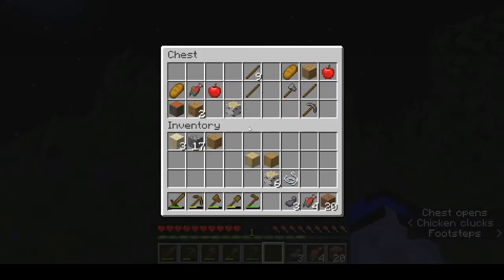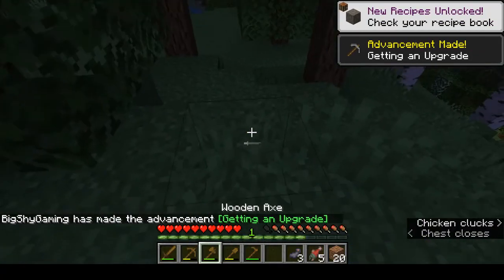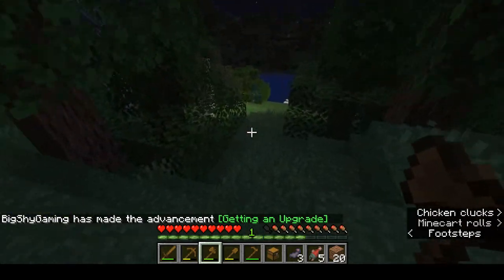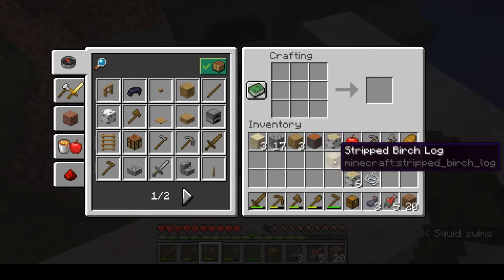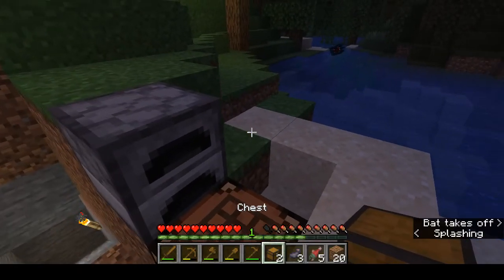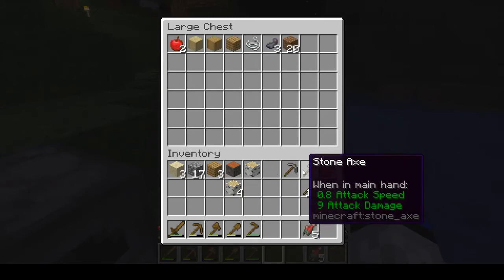There is the bonus chest we spawned with — stone pickaxe, stone axe, some food, apples, raw salmon, bread, sticks, and acacia logs. Acacia log is a different type of tree. You can grab the chest and use it for storage early on. To make a chest yourself, it takes 8 planks. Right-click to place it down, and you can make a double chest with two chests side by side. Empty items into the chest to save your inventory space — your inventory will fill up very quickly.